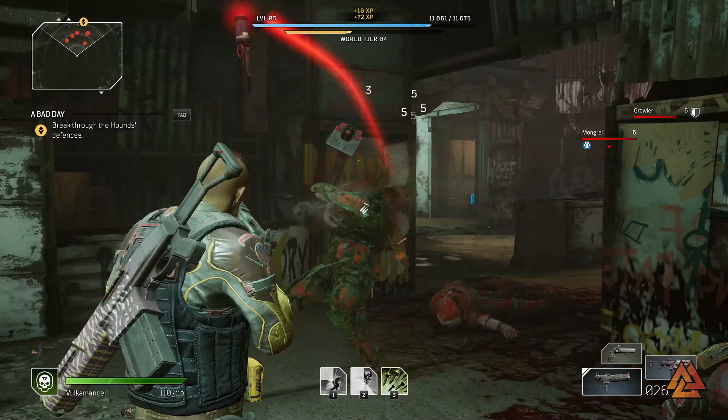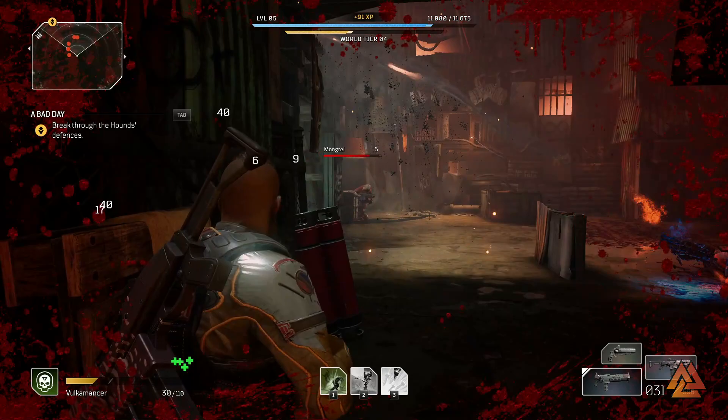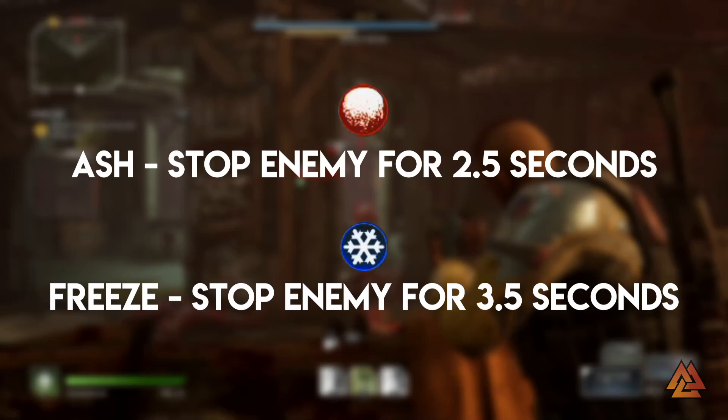Now let's dive into status ailments — there's a lot packed into how these work, how to remove them, and how they interact with players. Status effects are negative effects sometimes applied through weapons, abilities, and melee attacks; there are eight total effects that can affect both players and enemies. The first two are crowd control effects: Ash stops an enemy for 2.5 seconds, and Freeze stops an enemy for 3.5 seconds. Players can break out of any crowd control effect by using their melee ability.